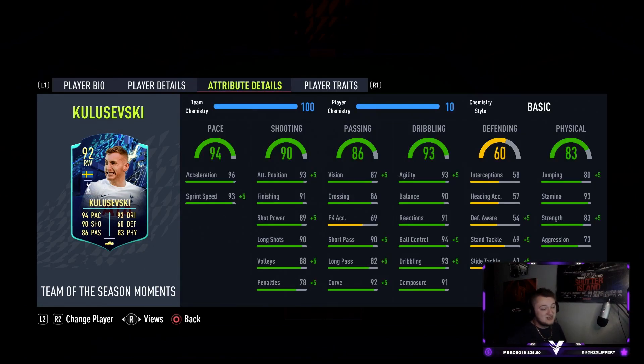Agility and balance is really nice. He's got 96 acceleration with 93 sprint speed, 93 attack positioning, 91 finishing, 89 shot power, 90 long shots, 88 volleys, and 78 penalties. He's then got 87 vision with 86 crossing, 90 short pass, 82 long pass, and 92 curve. 93 agility with 90 balance, 91 reactions, 94 ball control, 93 dribbling, and 91 composure.